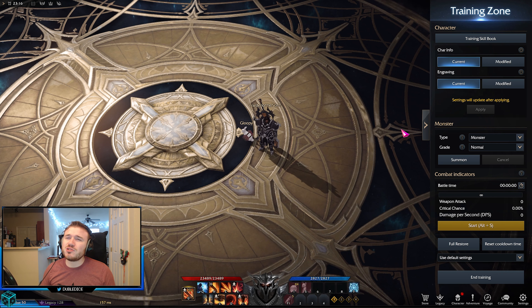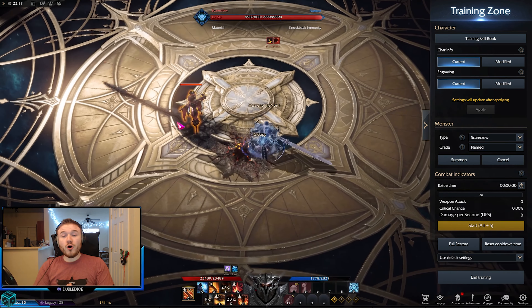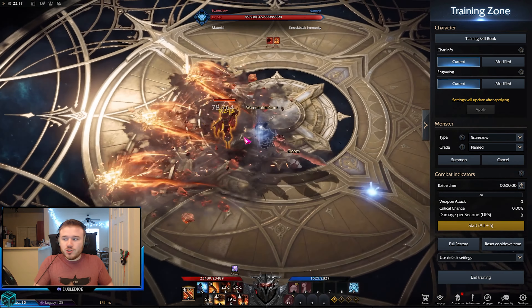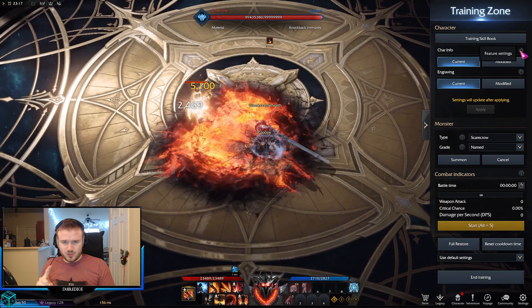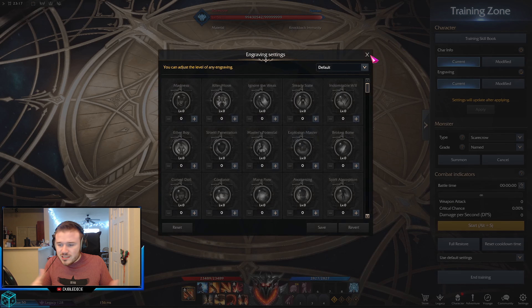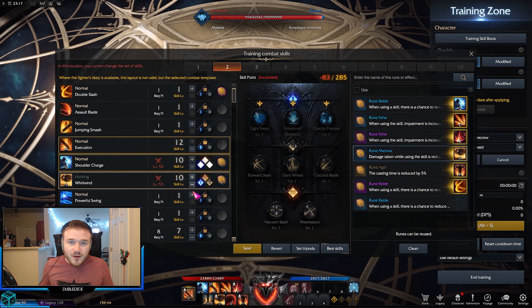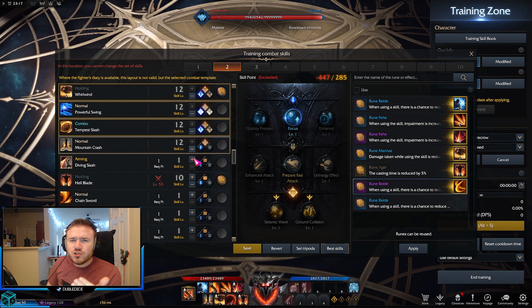The next thing I want to talk about is probably one of the best systems that exists in the game — the Trixian Training Room. This is probably one of the coolest, most intuitive, most incredibly well-thought-out mechanics. You give someone the ability to basically test their class, and they have all of these options to see the stats they want to use, like engravings, manipulate their skills in any way, see their ultimates, and basically practice their combinations. It is so good and so well-designed.